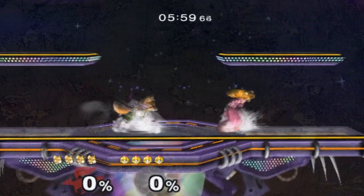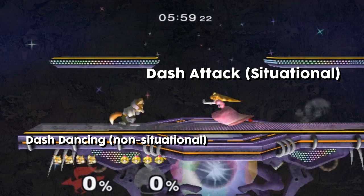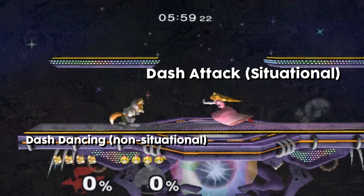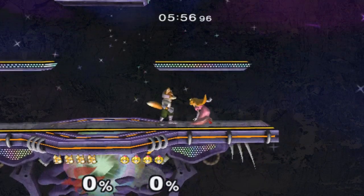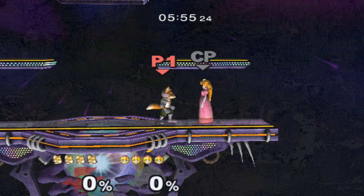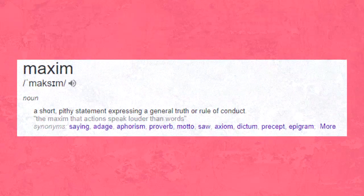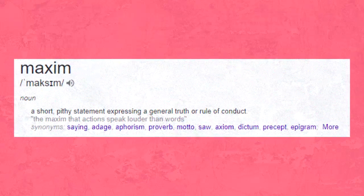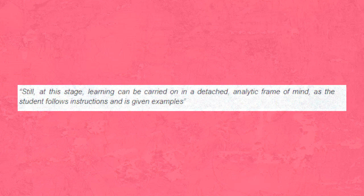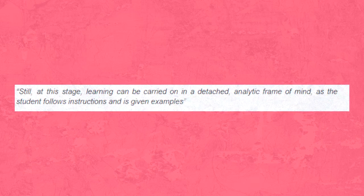The Advanced Beginner will use situational elements like peach dash attacking, as well as non-situational elements like dash dancing, to decide when to move. He will then be able to follow the maxim: counter-attack when you have successfully avoided a move with dash dancing. The difference between the previous rule and this maxim is that the student needs to have an understanding of the situation beforehand, which he now does. Still, at this stage, learning can be carried on in a detached, analytic frame of mind, as the student follows instructions and is given examples.